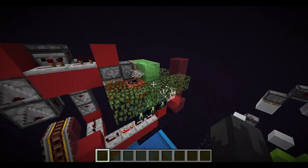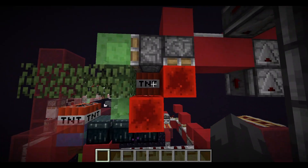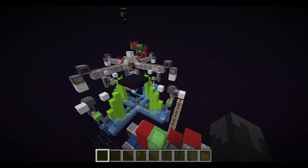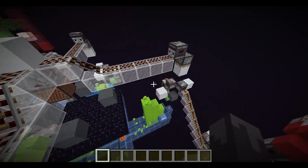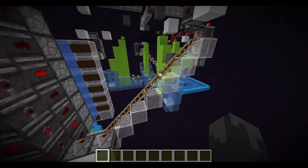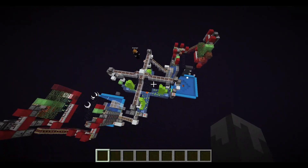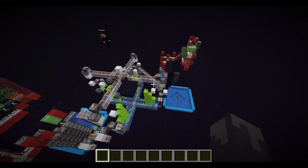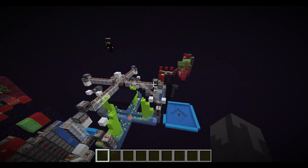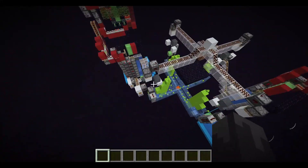I also tweaked the TNT duper to install my cartless TNT duper. I used glass under the rails because I learned along the way that using a transparent block under some rails is more lag-friendly, because the rails don't need to check if they're being powered from underneath.